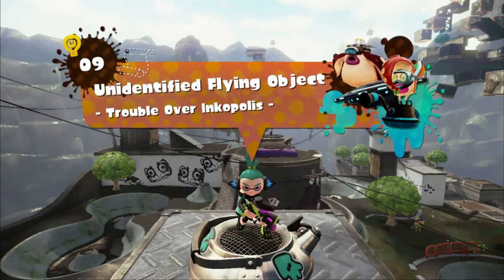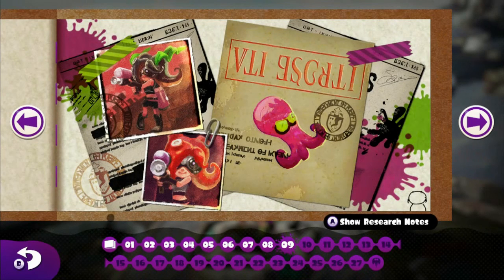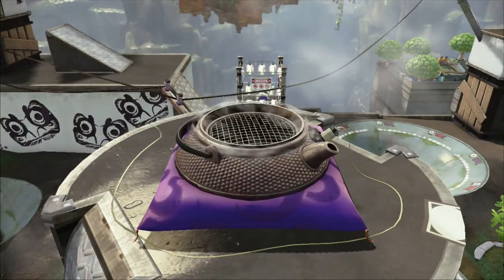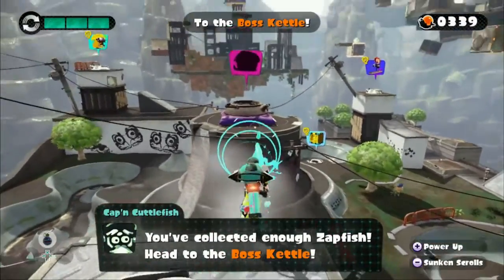Right, now that we've done level nine — it seems that some Octolings can assume a humanoid form. These specimens have superior physical capabilities and are highly aggressive. High ranking individuals have kelp on their heads — but what motivates them, if anything at all? We have opened up the boss kettle — collected enough Zapfish, head to the boss kettle.